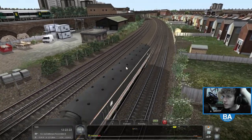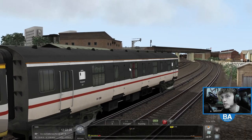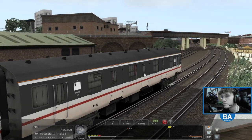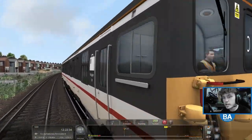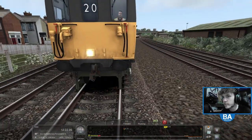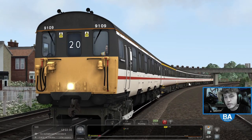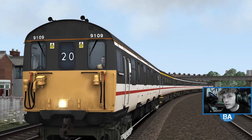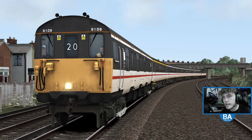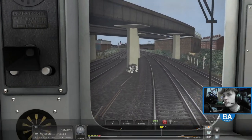Around we go — it seems like trains are taking this way into Victoria, which is a slightly more interesting way. Let's pause and get another nice screenshot — that's quite nice actually. Back in, don't get a SPAD as we are coming back up to a red.